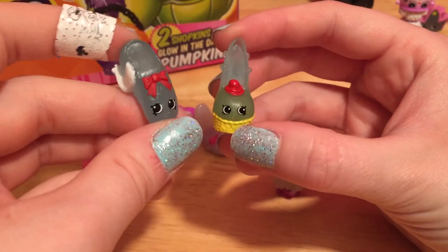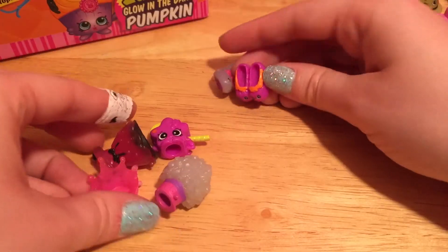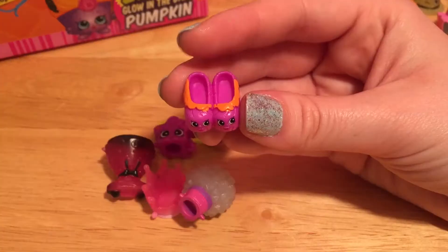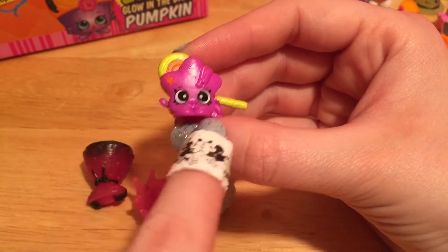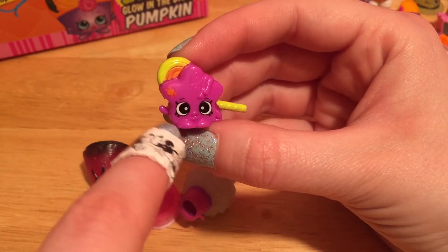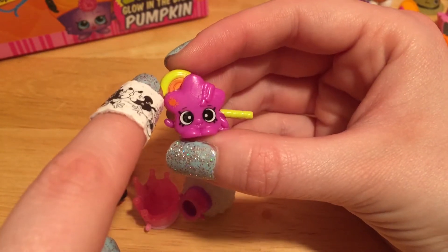We've got some more extras - another Halina Frosting and another Tiny Two. But we got six new ones! Here are Skip and Flip Fairy Slippers. And this one's adorable - this is Skyla Wand. There's a little orange spider over here and I'm loving the purple colors and the bright green.